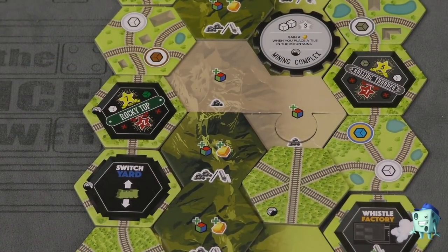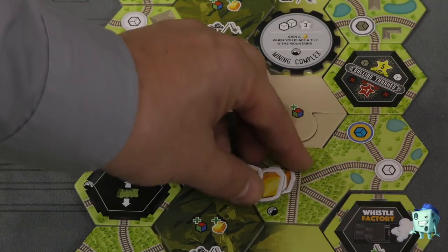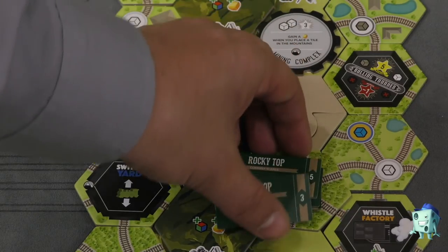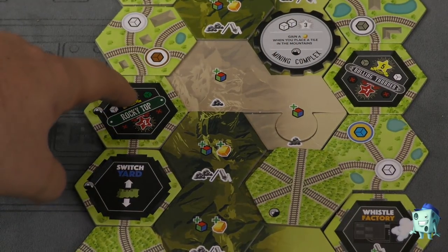All the tiles that come with this game show a little mountain in the corner. The game also comes with new gold nuggets, which are a six value, making gold nuggets much more worth it. And there's a whole new stock — the Rocky Top stock — which has a few new places in the deck for it.